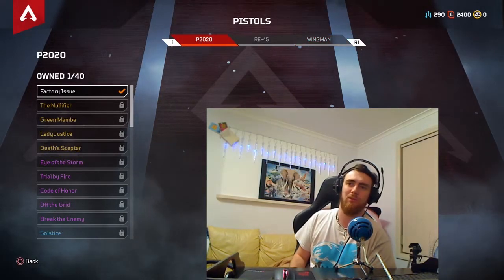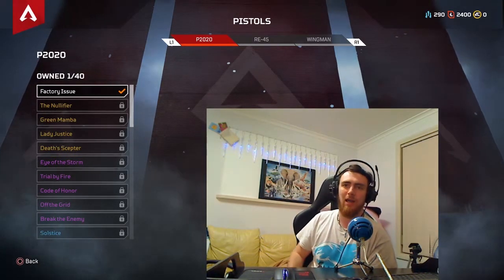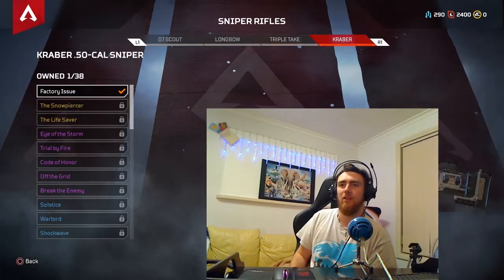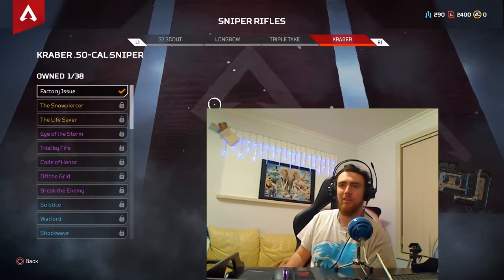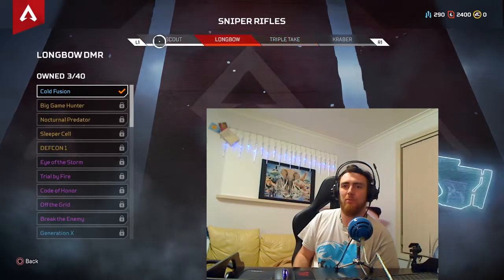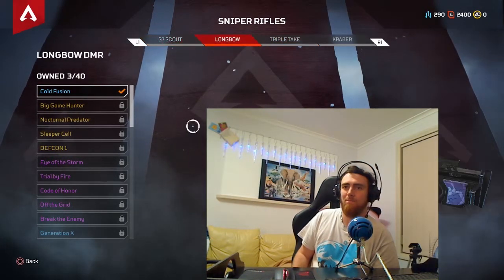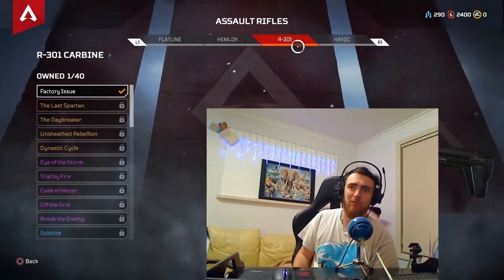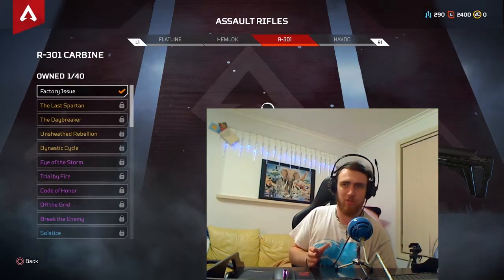Sniper rifles — the Kraber is the gold weapon one and it's great; you always want that basically. Otherwise these three are probably pretty good with scopes on them. Assault rifles — the R-301 starts with R. This is my favourite assault rifle. I think it does the most damage in the shortest amount of time, so it's got the highest DPS in my opinion, especially at close distances.